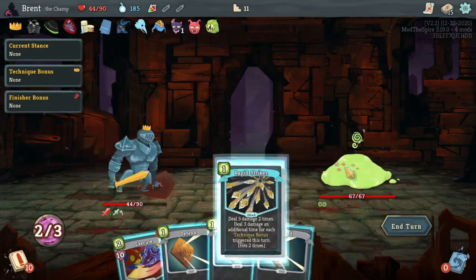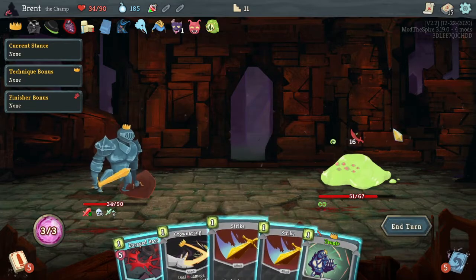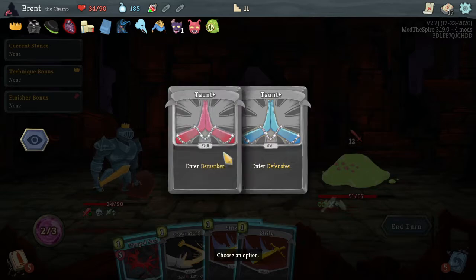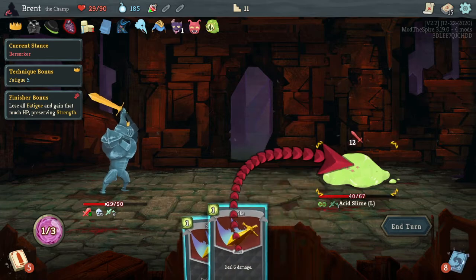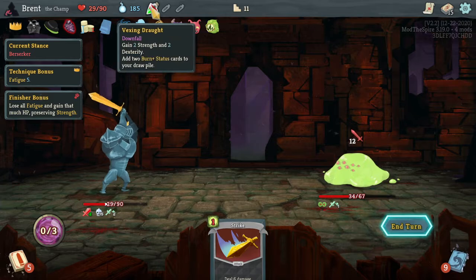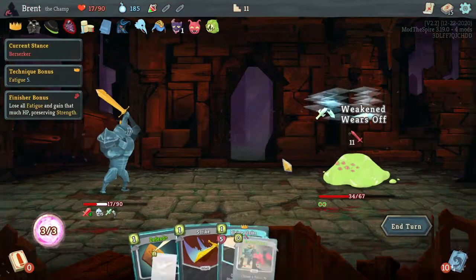We're going to hit you. Yeah, and then execute. We took Fatigue - that's fine. Weaken you. Berserk. Enrage Bash. Crown. I don't know, I think we can break you right here. No, we can't. Oh, that sucks. Bad. Stand, stand, stand, stand, Berserk. Just get another Enrage Bash - it's fine.